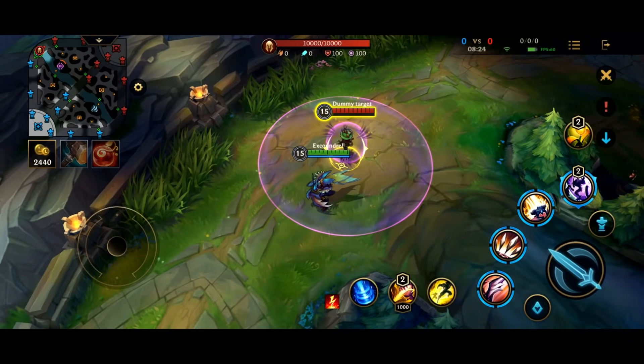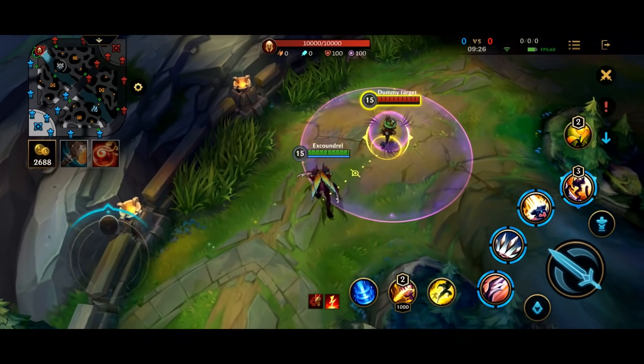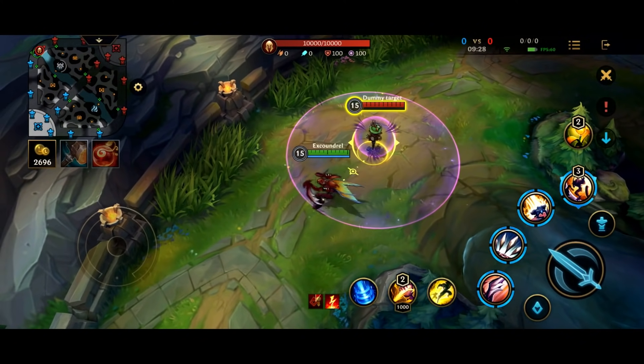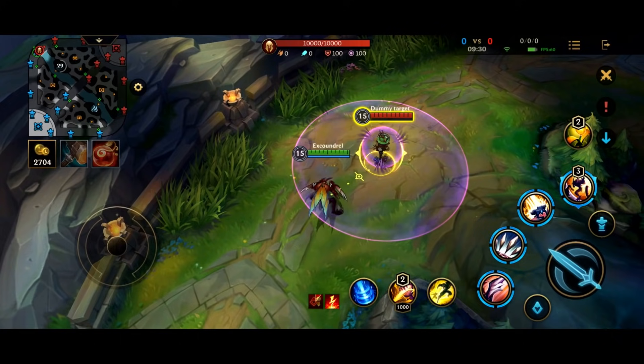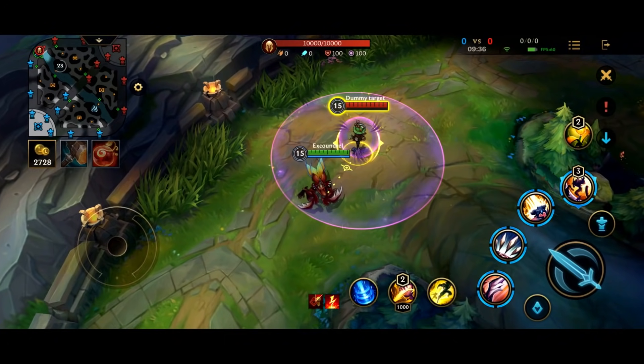So you get a reset much like Katarina would. Kha'Zix's kit works in a similar way. Now let's show you the evolved ultimate. To show you the final ability evolution: it allows you to extend the stealth duration to 2 seconds, and then gives you an extra charge of stealth in a teamfight situation.